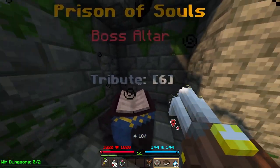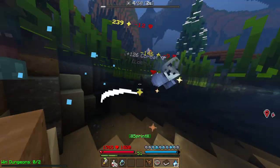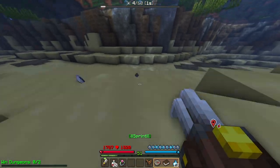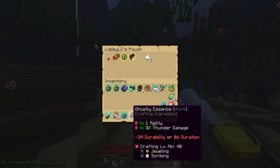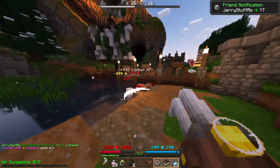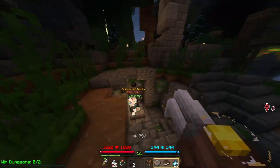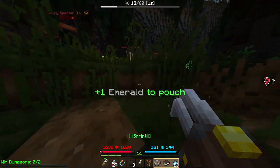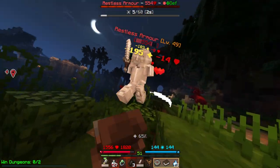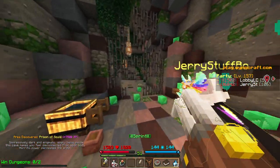Prison of Souls boss altar — I need 6 of whatever this item is. Frozen Spirit. I believe this drops what we need. It does! Ghostly Essence. I just messaged Jerry, and then Jerry immediately logged on, so this is hopeful. I only play the game when I have to. I'll learn how to play this game one day, but for now I can just be carried, so it's okay. Let's do this. Prison of Souls.